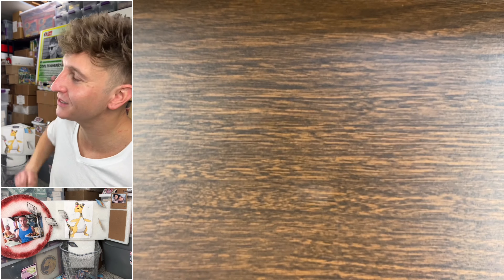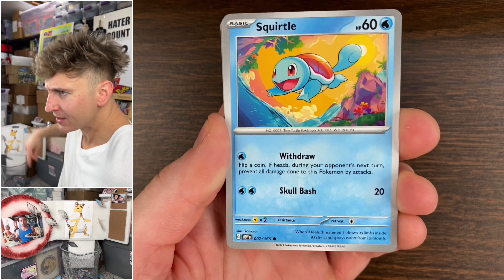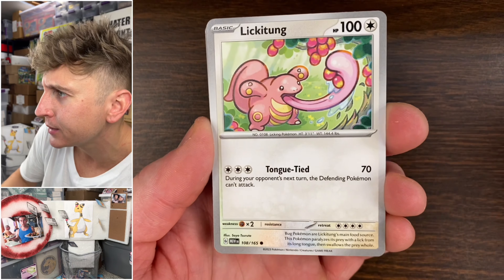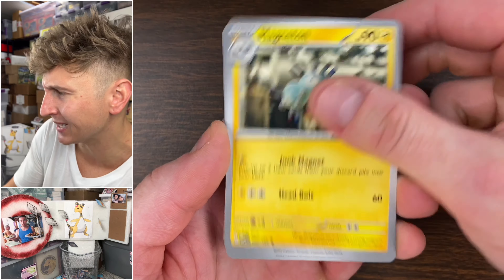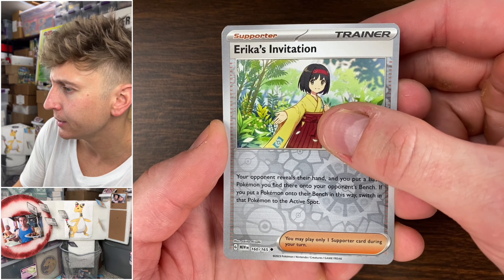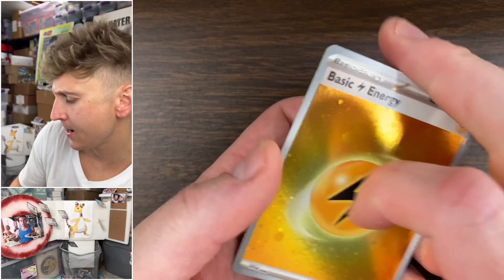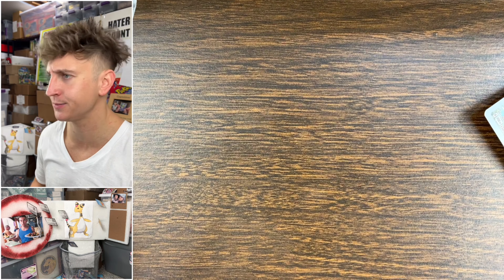I just need the Venusaur — I would love the Erica, but just give me the Venusaur. Come on, get in the zone. Squirtle, Lickitung, Pidgey, Erica's Invitation, Magneton, Nidoqueen — double Erica's Invitation, she's inviting me over. And then double Wheezing — that's wild.